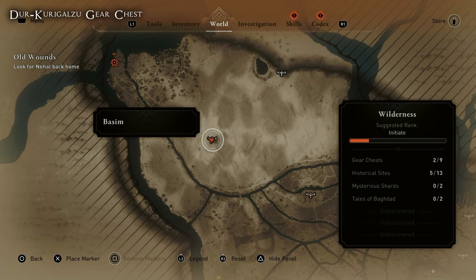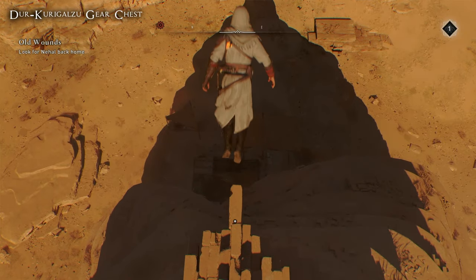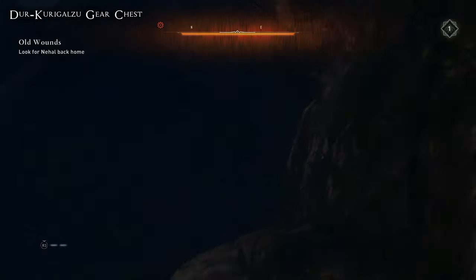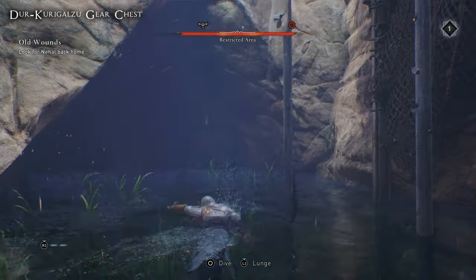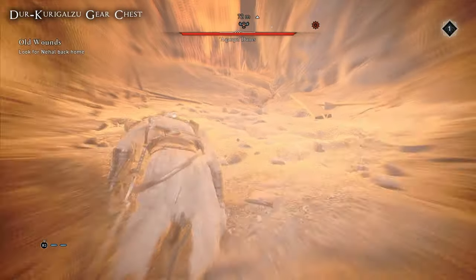We're going to kick this video off with the Der Kurigalzu gear chest. Head to this area of the map and go to this specific synchronization point. Once you're there you're going to want to jump off the synchronization point and perform a leap of faith down into the pool below. Then head up the ramp into the cave system and you will have a short cave to follow.